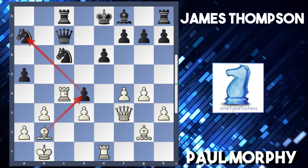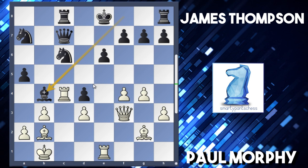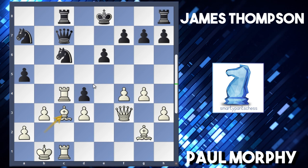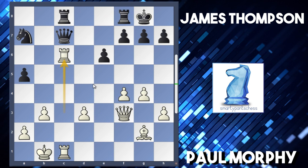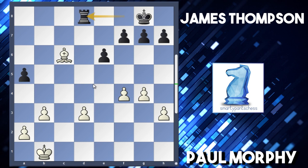Thompson played queen to d6, getting off the c-file, but bishop b4 was another good move. After rook e-c1, black can play bishop c3, and after takes, takes, takes, castles is just fine for black - because after rook takes c6, knight takes c6, rook takes, queen takes, queen takes, rook takes, bishop takes, rook d8, black is only the exchange up but in a winning endgame position that black should be able to convert.